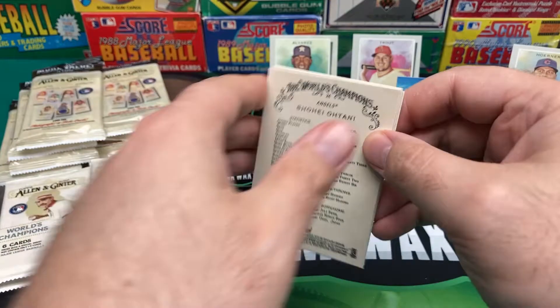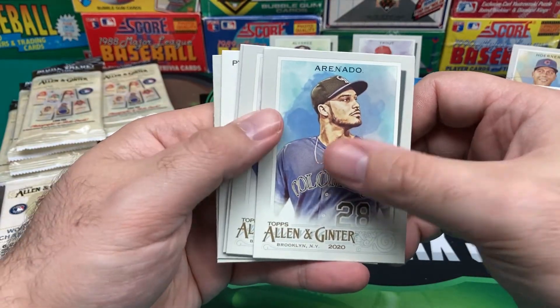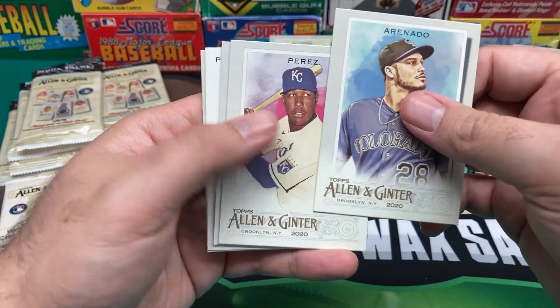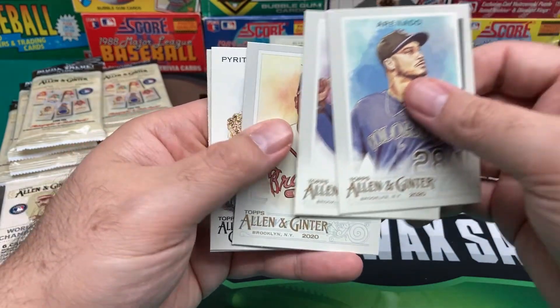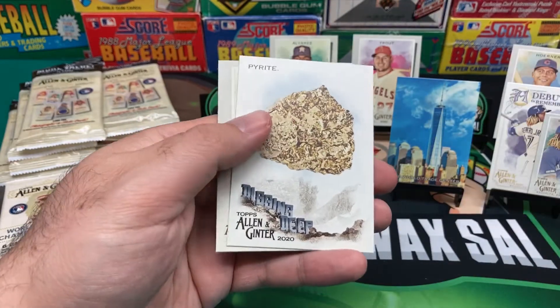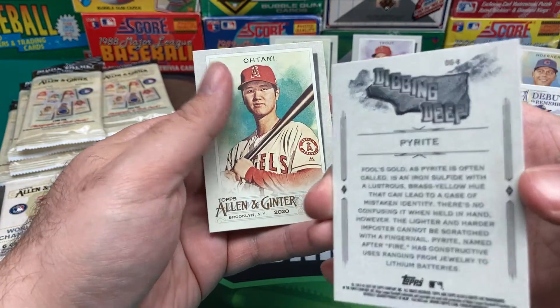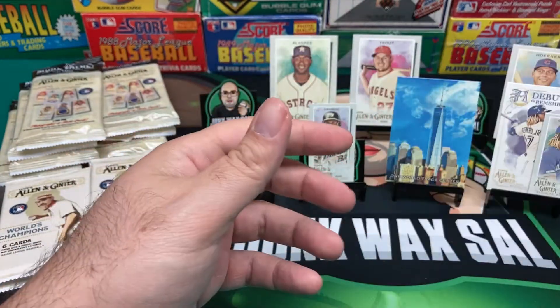But like I said, first time opening this set. We got Arenado, Salvador Perez, Andrew Jones, David Ortiz Mini. Now we got Pyrite — Digging Deep for Pyrite. And then we got Shohei Ohtani.